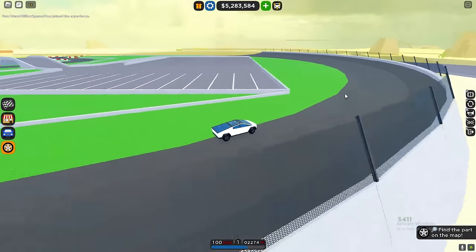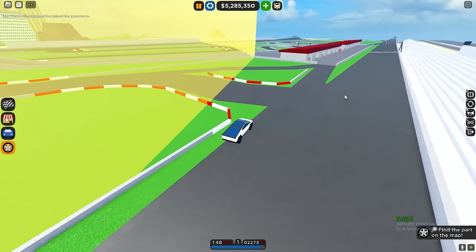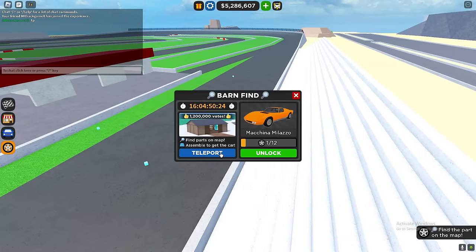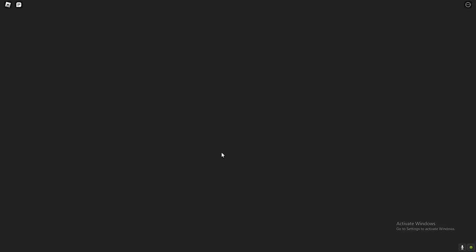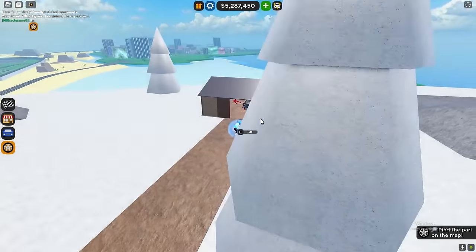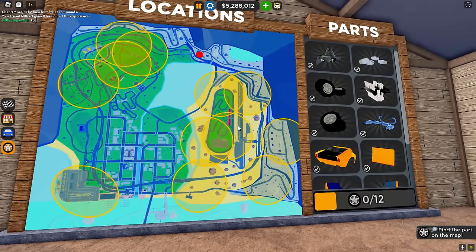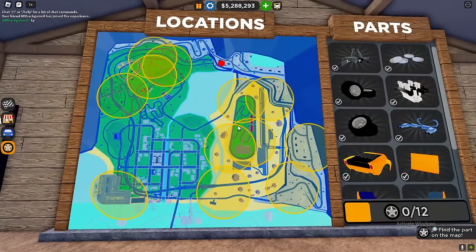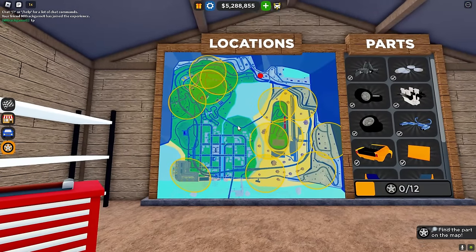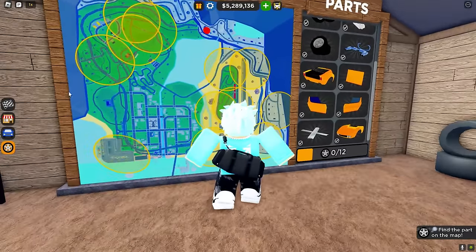I'm not even joking — as of right now the event is actually bugged. Everybody cannot find the second one. There's literally nothing we can do, but what I can do is reset my character and show you this: all of the locations are now shown on the map. This is all 12 locations — all of the circles are visible on the map.